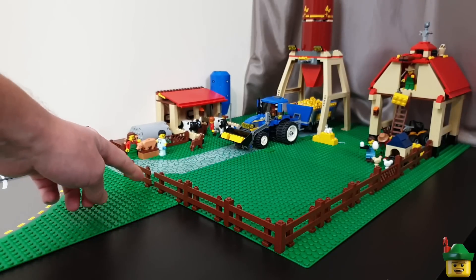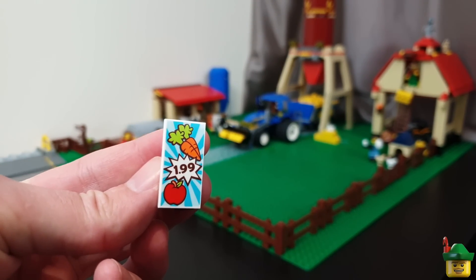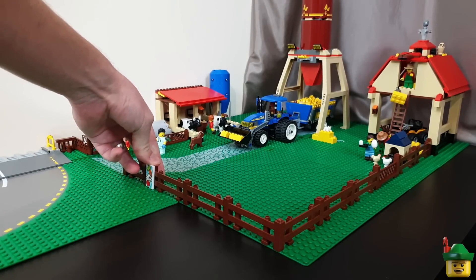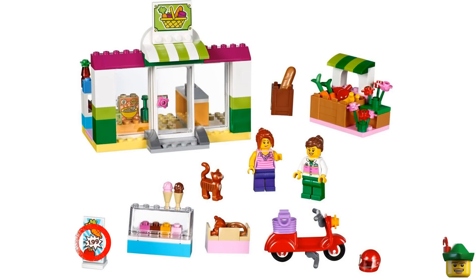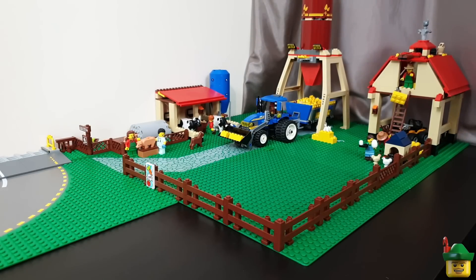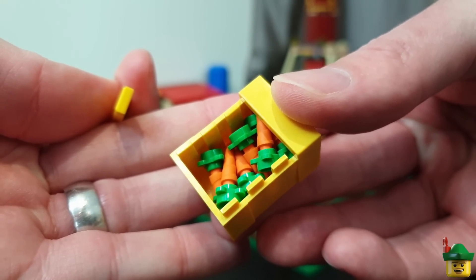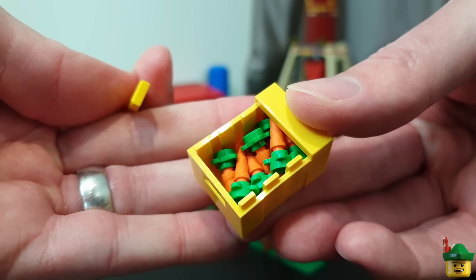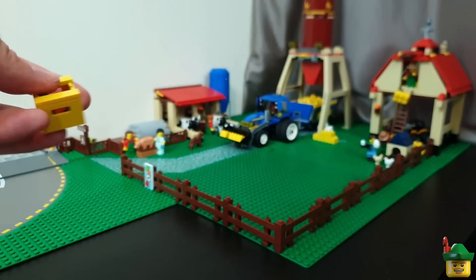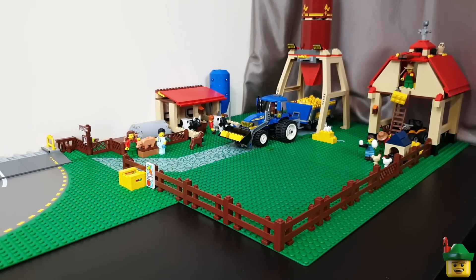Another thing I wanted to do to this fence — you'll see I've got one fence post missing — and it's because I wanted to use a decorated 2x4 tile advertising some carrots and apples for sale. That tile comes from the supermarket suitcase set 10684. Since it's advertising carrots and apples for sale at the roadside, I thought I'd put a little crate of produce there — specifically carrots. I've got a little yellow crate, and the way I make the carrots is using an orange unicorn horn with one of those friends bracelet pieces on the end. With loads of those I can put them in a kind of honesty box type crate for people passing to consider purchasing.